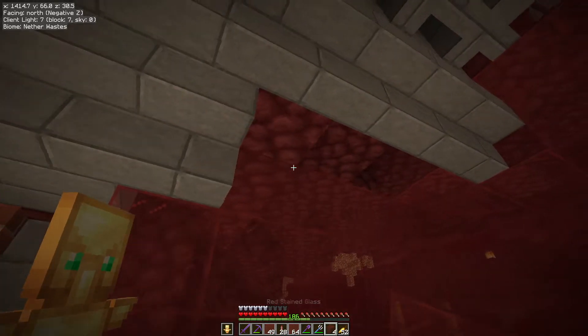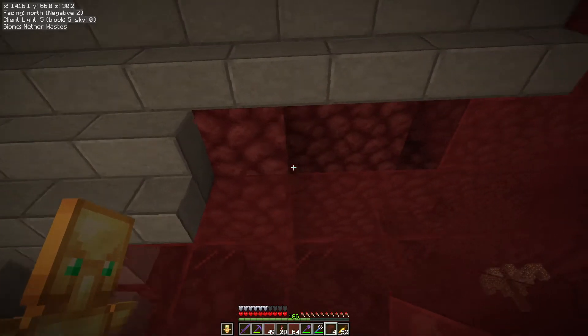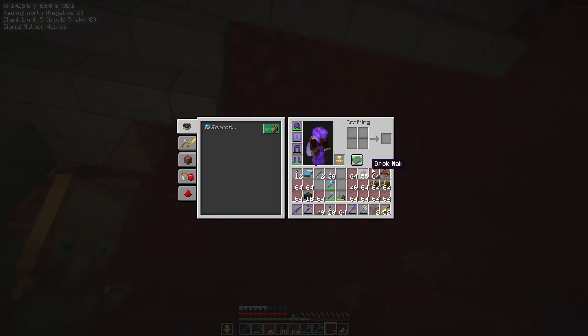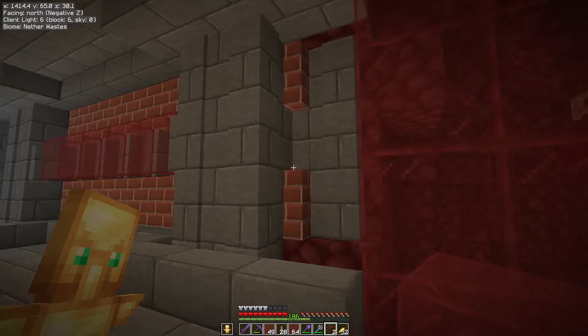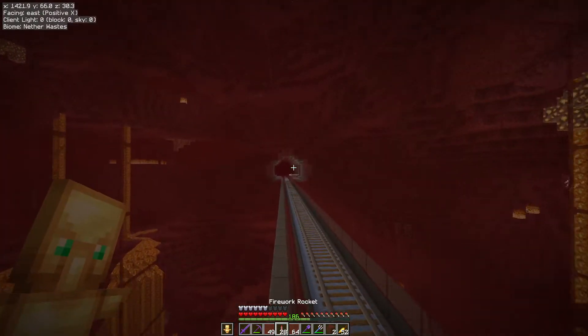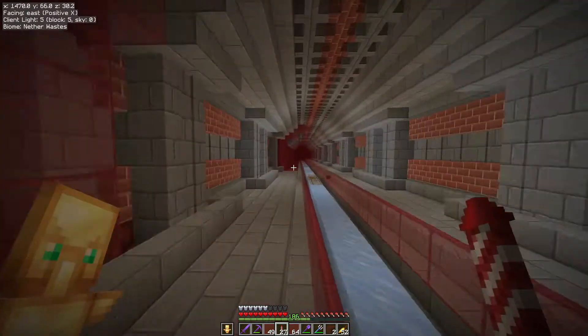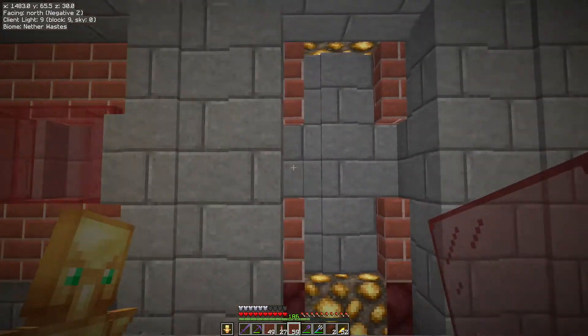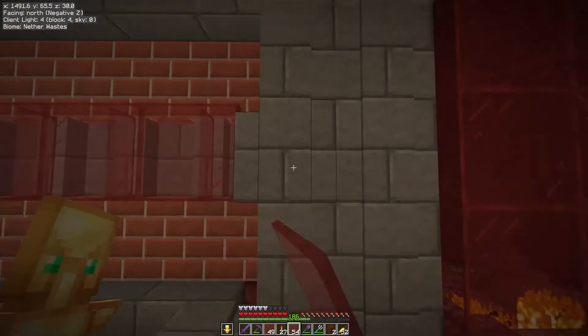Hello folks, welcome to episode 18 on the Strangecraft server. Today I'm back in the East Ice Road, finishing off this 1000 block long extension to my Wither Skeleton Farm, as you may well remember. I'm told the entire design is crazy's — I was blaming cyber and crazy, but it's just crazy's fault. So yeah, thanks crazy.